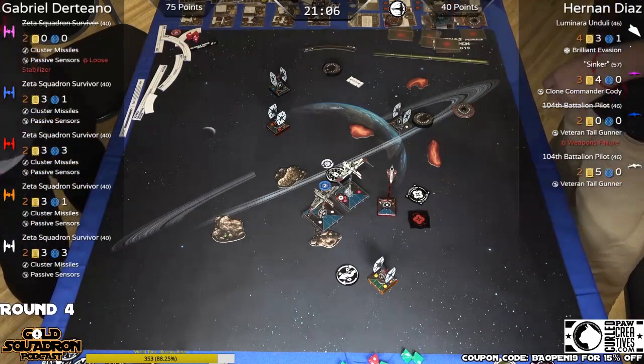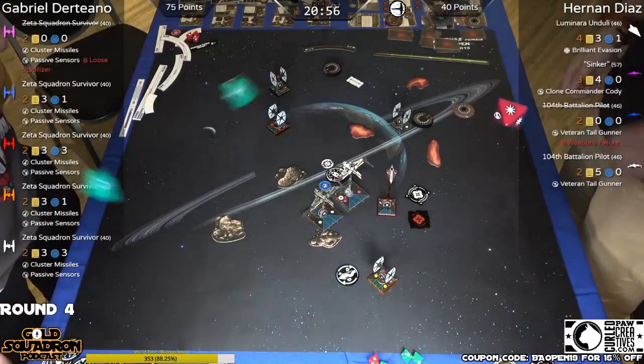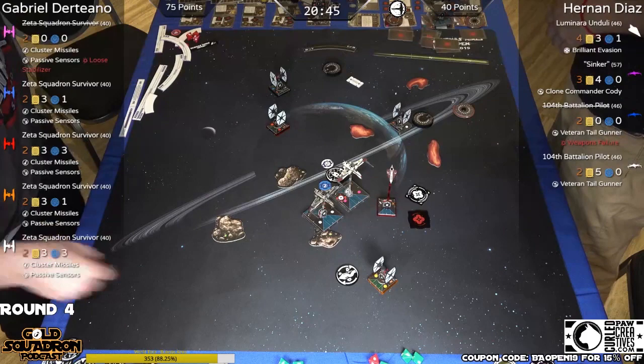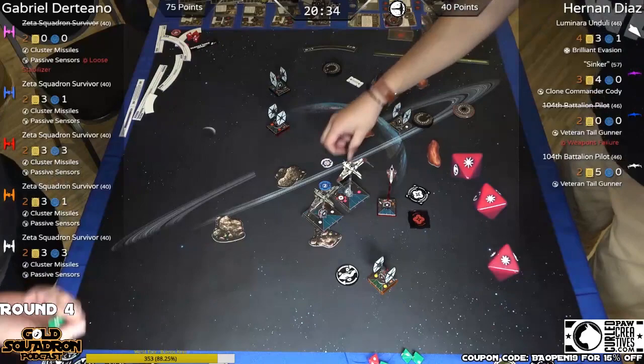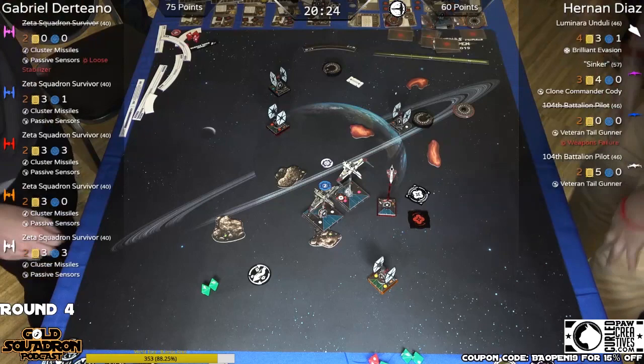We're going to boost it in here — it's going to be a range two shot into the orange SF, and that's a hit and an eyeball. I don't think he will spend the force — he wants to protect the arcs. No damage. Now it's to Sinker — trying to get damage on orange. Shooting order matters. Three dice — there's the focus. Spend it. Two results — three. One evade and one shield down, but he's giving away points. That's half points. Hernan has scored 60, Gabriel is still at 75.